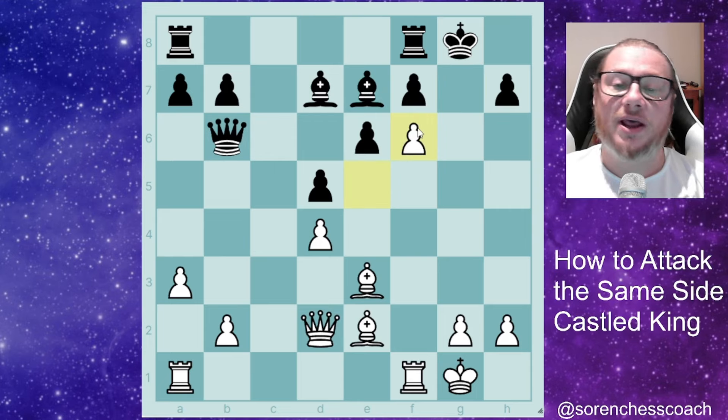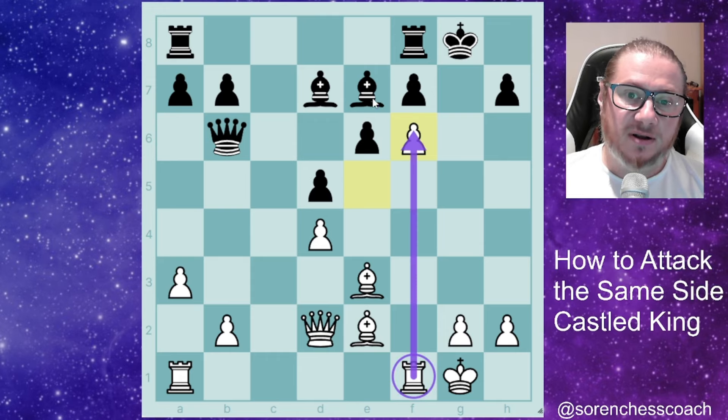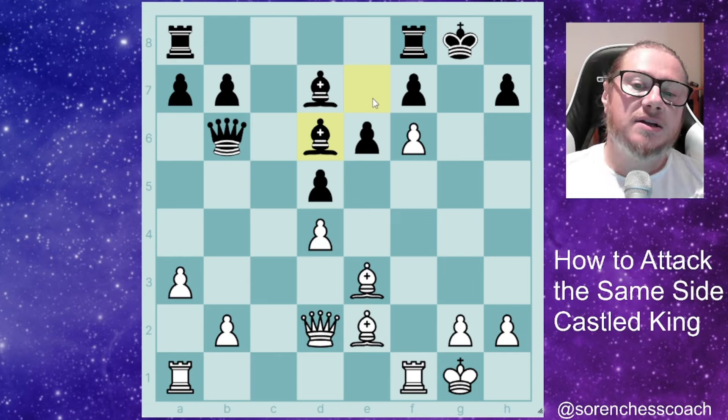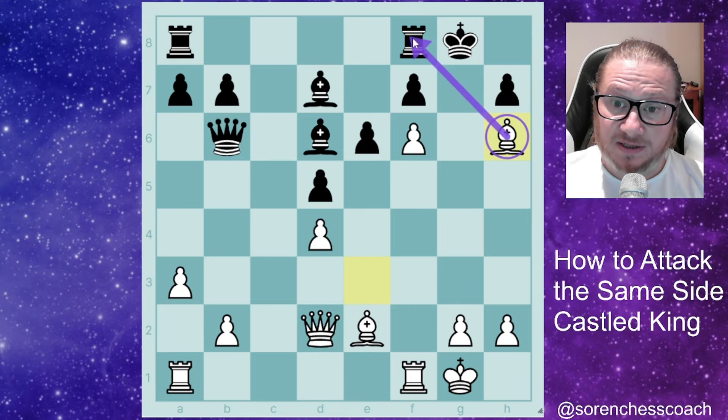Obviously the bishop can't take because pawn takes back and they've already lost — they should resign. So they take with a pawn. We take back with a pawn. The rook defends the pawn, the bishop must move away, and when they move away, unfortunately for our opponent, we play Bxh6, which already asks the question to the rook.